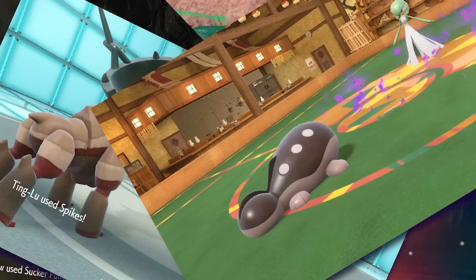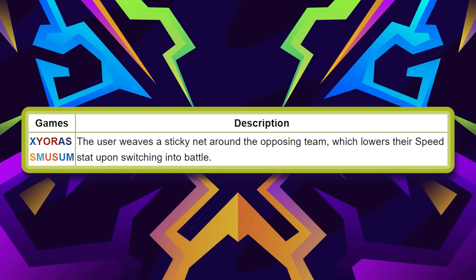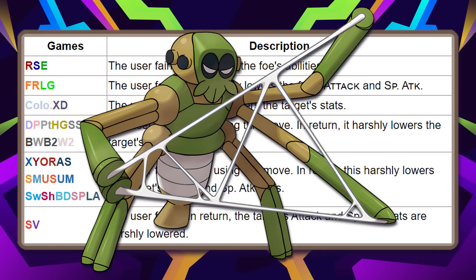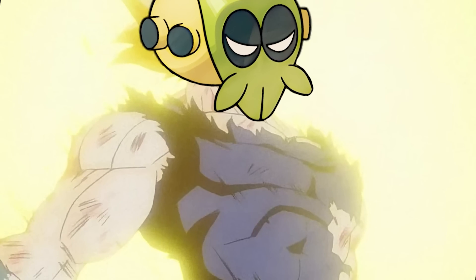The reason why this Pokemon is any good is because it gets Sticky Web and Memento. Sticky Web lowers the speed of all grounded Pokemon that switch in, and Memento sharply lowers the Attack and Special Attack of whatever it hits, at the cost that the Pokemon using it immediately faints. This is its role on a team — to set Sticky Webs, and then immediately sacrifice itself.